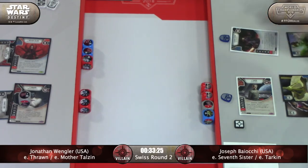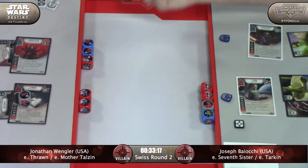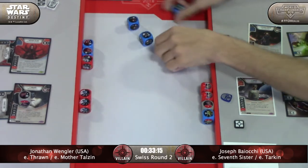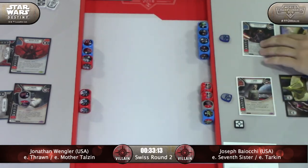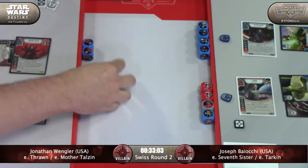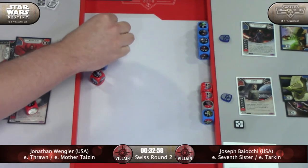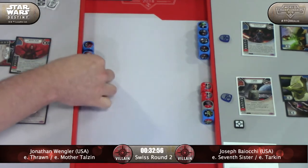He gives you access to things like Best Defense. Thrawn used Talzin's ability, revealed an odd card as he is likely to do, went to a two focus on Thrawn — so he's gonna be able to go to max damage with those other three dice on Mother Talzin. And here's Seventh Sister. It's not a bad roll from Seventh Sister either. The dynamic is very interesting: the cheaper character, the 9-12 Mother Talzin, is not who you expect to be the damage dealer. Which she definitely is.